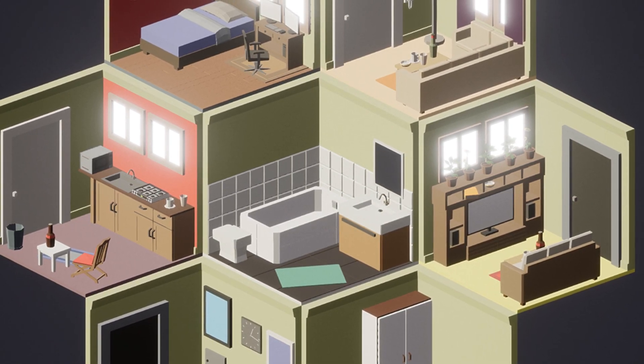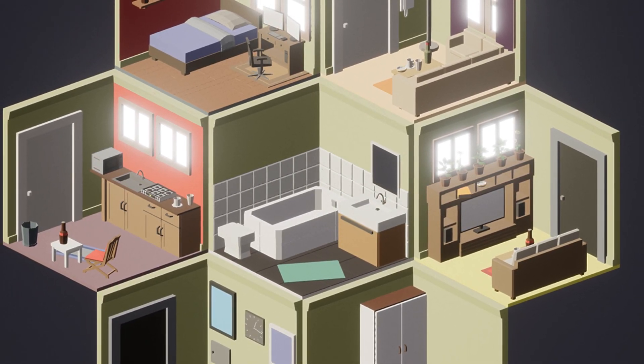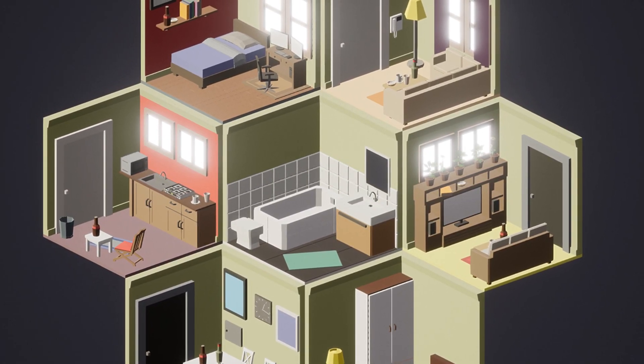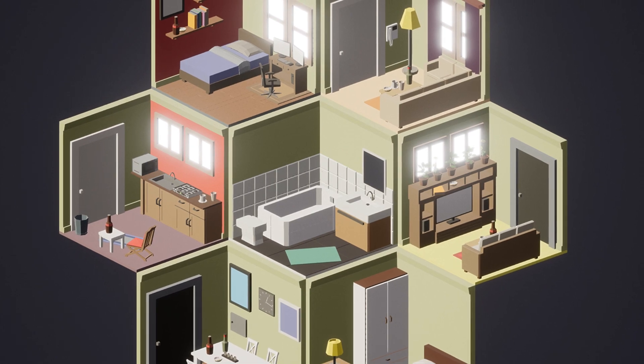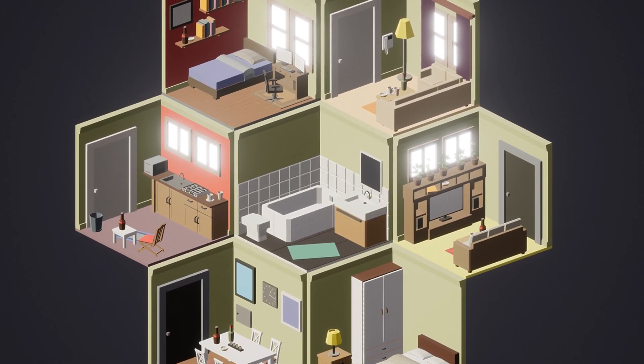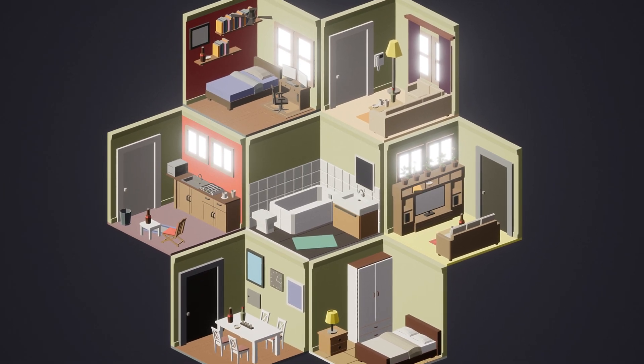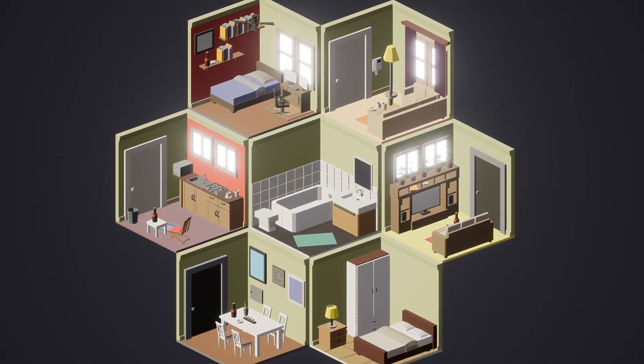Last but not least is the isometric interiors — a set of isometric 3D series interiors for a house. It includes a variety of props to choose from with modular walls and floors, a demo scene, and over 238 components for the interiors in a very cartoony style.